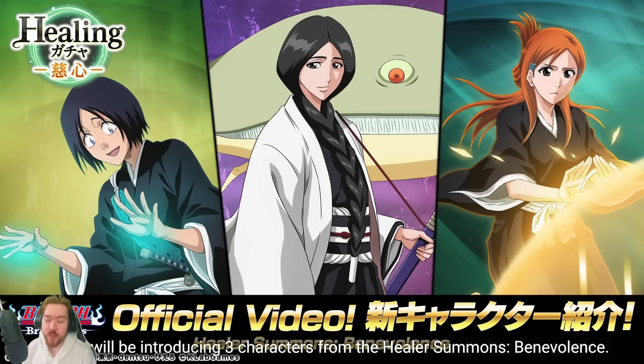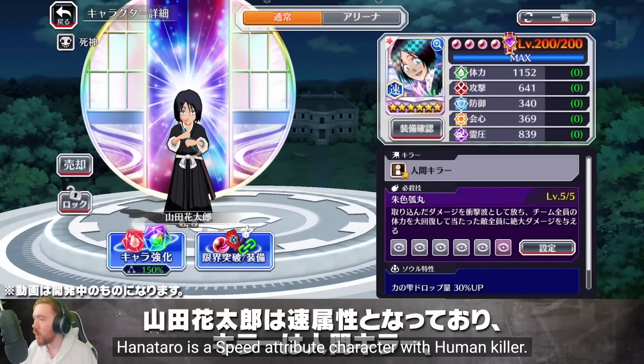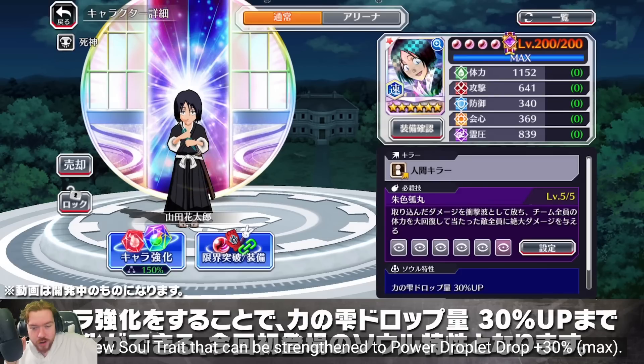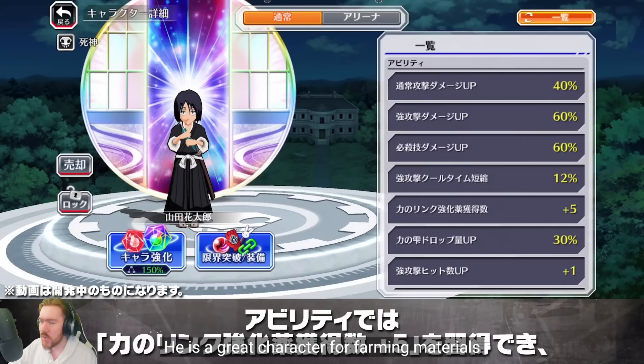The Healer Summons Benevolence — I'm very excited to see us return back to Soul Society, because we don't have many characters from this particular arc. So we're starting off with Hanataro. The model looks cool, definitely an upgrade, because Hanataro hasn't had a new character in years. The canon ones we do have are 4 stars, and it was the tag team one, so this is like the first actual just canon Hanataro in general, besides the 2 star.